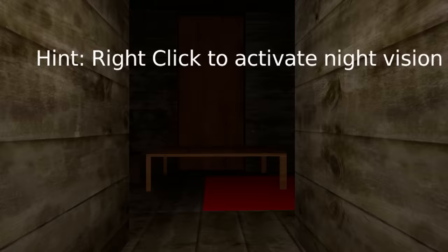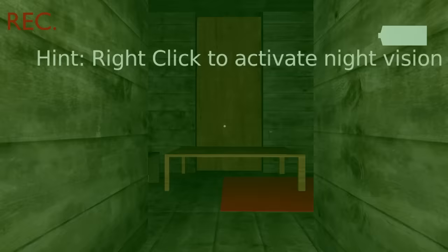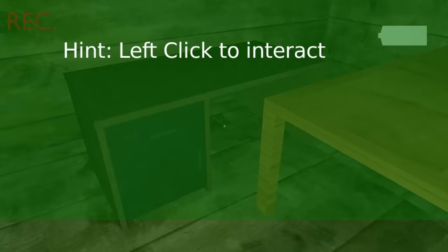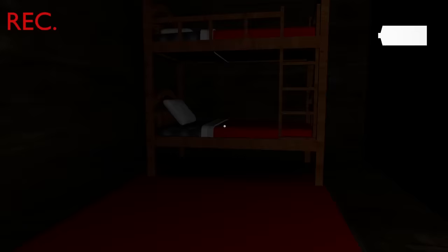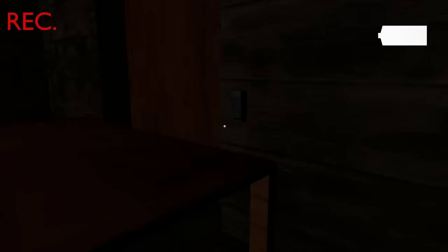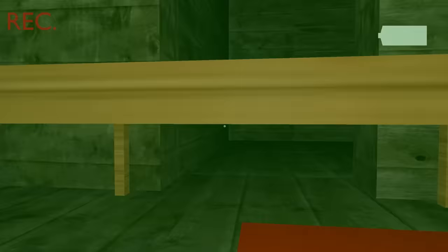I just feel like something's going to pop up on screen saying 'this game is a virus, you just got scammed.' Right-click to activate night vision — okay, here we go. Whoa, what is that? Something keeps scrolling across my screen. Left-click to interact. It just keeps going up the screen. We're gonna turn that off. There's a bed here — wait, it's blocked by a table.